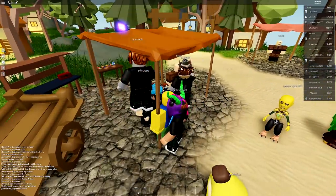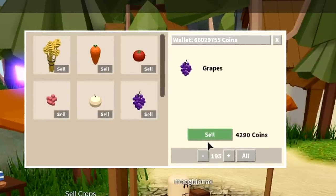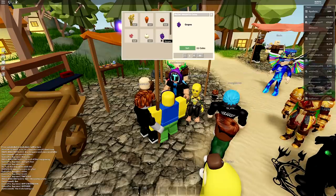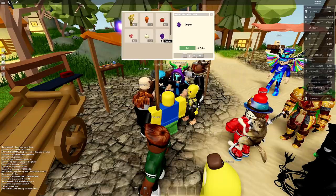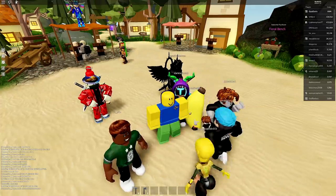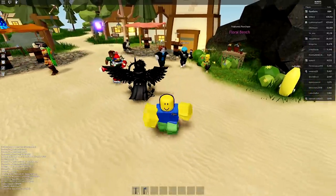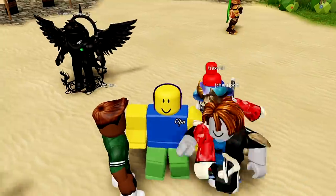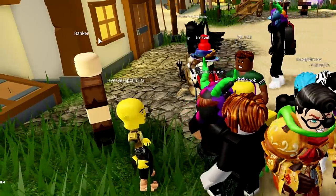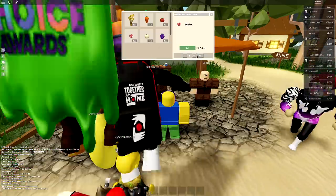All these grapes sell for 4,290 coins, which is a decent price. Grapes would be really good if you didn't have to replant them — and actually, once you plant them they regrow every time, similar to how real grapevines work. Also, they moved the banker over here and didn't even bother to rotate him or put him on the ground — he's just floating.